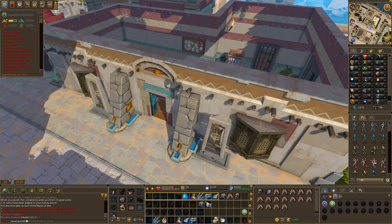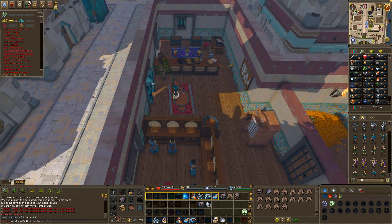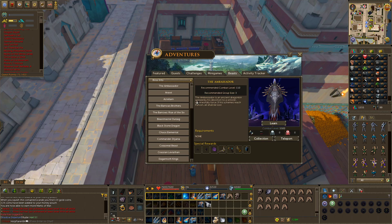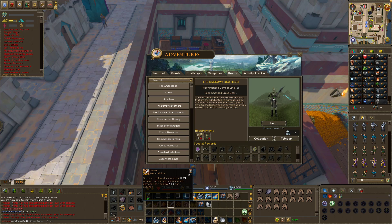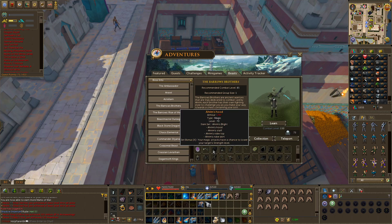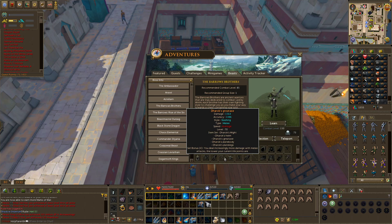Hello guys, today I'm going to give you a guide on one of the beasts in Morytania's Cave 3 — that is the Barrows Brothers. They can drop a lot of good things, such as the Amulet of the Forsaken, Barrows totems, and many different items.